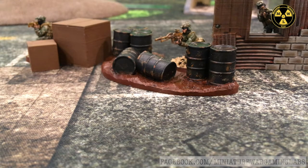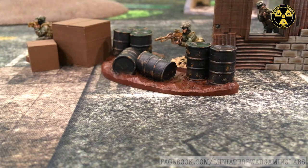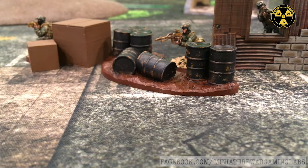Now let's discuss soft cover. Soft cover includes wooden boxes, trash cans, cardboard, shipping crates, low bushes, shrubs, a chain link fence, and similar items. Soft cover gives a negative one penalty to the attacker's combat ability and a plus one bonus to the defender's will stat.